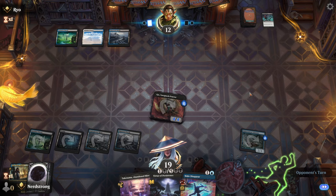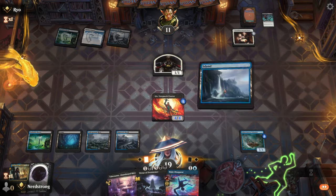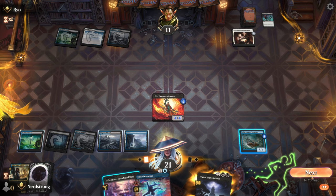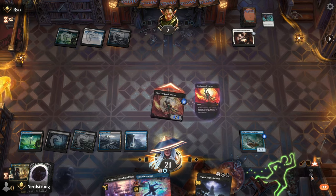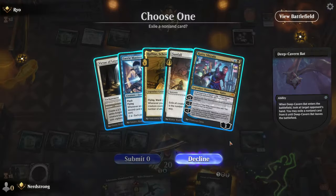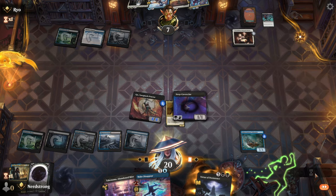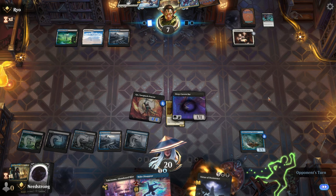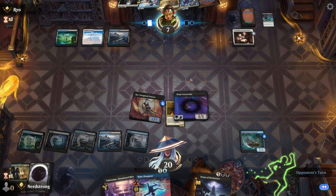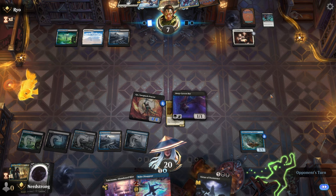Pretty good synergy there. Now the Schooner has a permanent +1 counter on it. Let's go here and here — remove that creature — and attack for four, drawing a card. What have you got in there? Kaido, Sunfall, Raffine, Fairy. Let's take your Raffine. Now he could play the Kaido this turn, or he could use the Adventure side of Virtue of Loyalty to make a Knight token. He's got options — he just doesn't have enough mana to cast everything. And the fact that he's down to seven health doesn't help him.